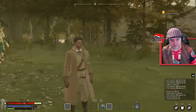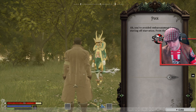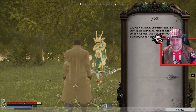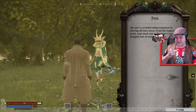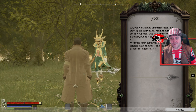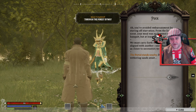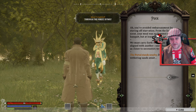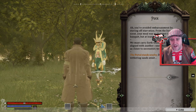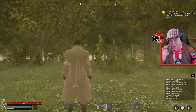Return to Puck. 'You've avoided embarrassment by staving off starvation. Your meal was no summer court banquet, but at least you persist.' Take that, starvation in the face — I beat you! I had roasted berries and they were lovely. 'We must carry forth whilst this byway is aligned with another — one which should get us closer to necessities we'll both require. The portal stands nearby, delay not, for the withering sands await.' We're going to a sandy desert biome would be my guess from what you just said, Mr Puck. He's done a little bow this time — no clickety fingers.